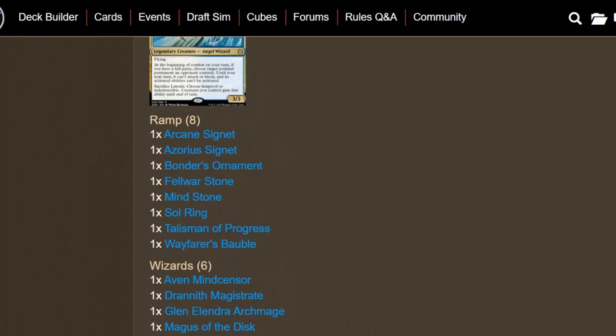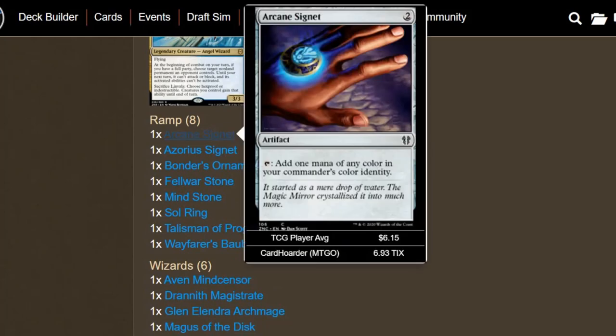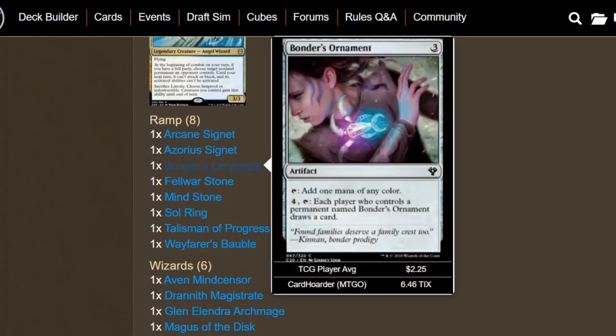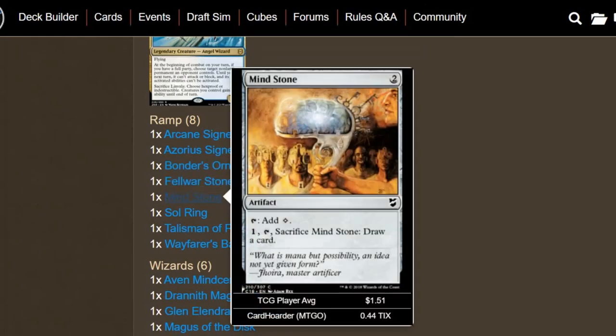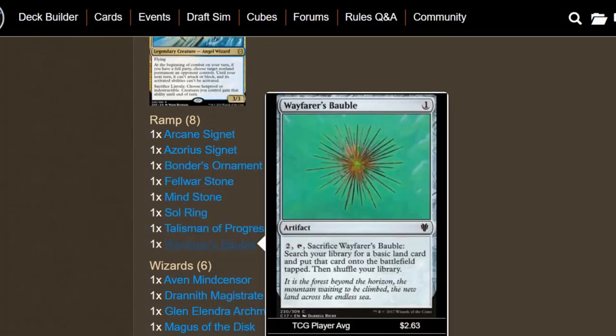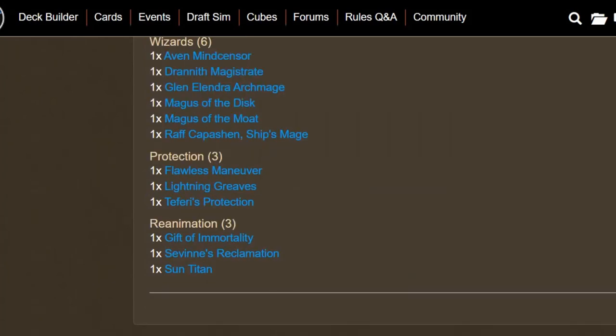Moving on to ramp — we have eight artifact ramp spells: Arcane Signet, Azorius Signet, Bonder's Ornament (which can also draw a card), Fellwar Stone, Mind Stone, Sol Ring, Talisman of Progress, and Wayfarer's Bauble. I don't tend to go above three mana with my ramp, especially if my commander is only three mana. I used to play cards like Thran Dynamo and Gilded Lotus, but they're just too expensive for this kind of deck. We want a quick start.